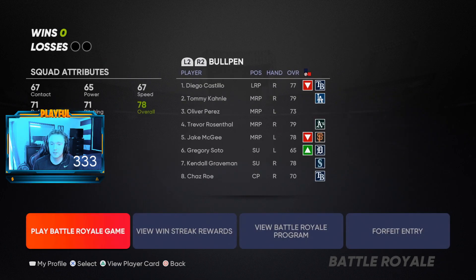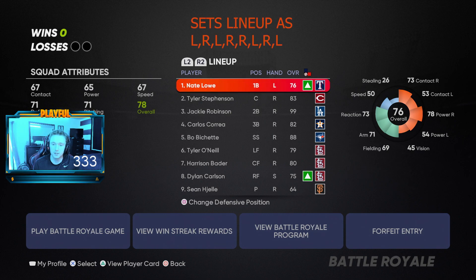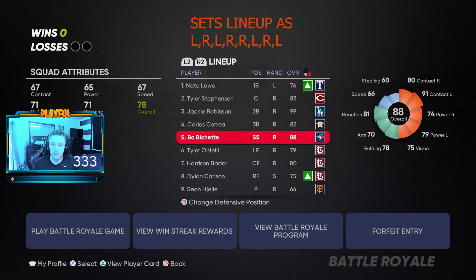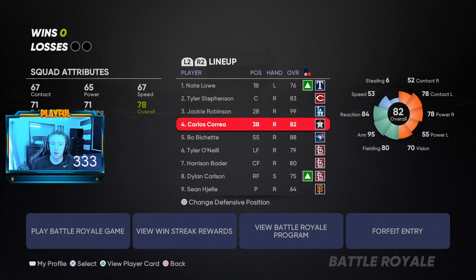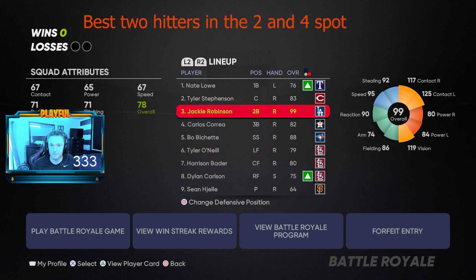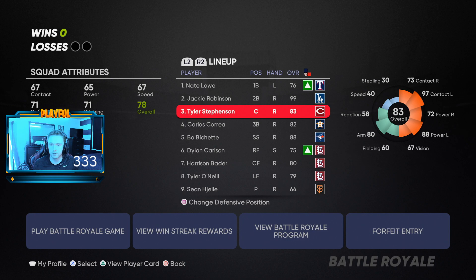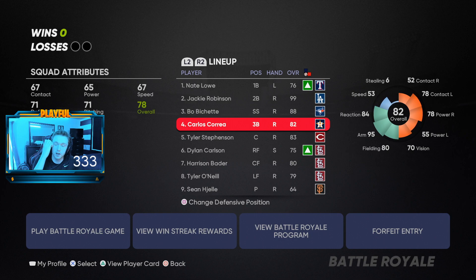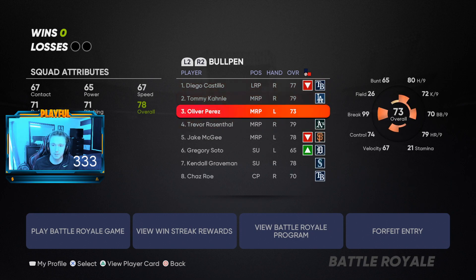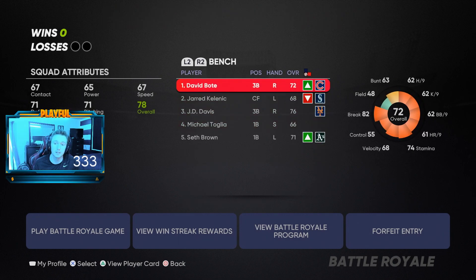Let me show you guys how I set the lineup. Normally if I have multiple lefties, I go lefty in the one spot, lefty in the three spot, then righty, righty, another lefty. If I have a fourth lefty, I'll go lefty in the sixth and eighth spots. I look for two to three lefties in BR. I put my best hitter in the two spot - someone like Jackie doesn't have a lot of power so he goes two. I'll go Bichette. Correa is probably my best hitter so I'll put him in the four spot. Leave the bullpen how it is, always start your bullpen - don't start your starters.